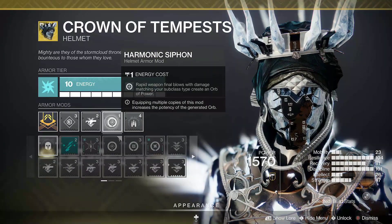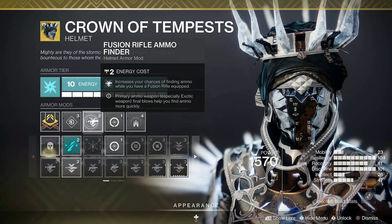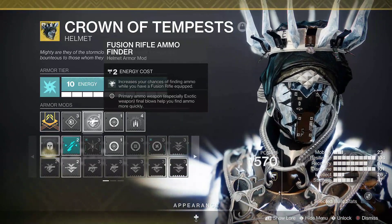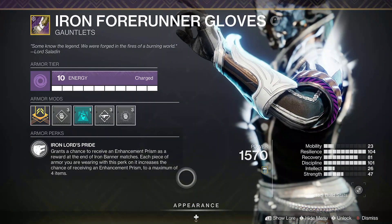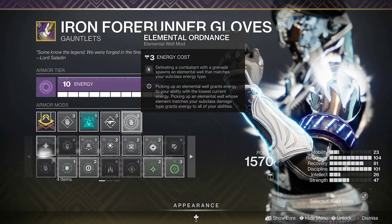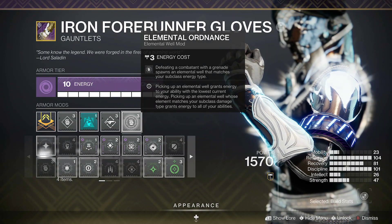I have Font of Midas, Harmonic Siphon, and Fusion Rifle Ammo Finder on my helmet, since we're using the new exotic from the season pass which is a fusion rifle, so this helps out the build. My gauntlets are void and I have Elemental Ordnance on them. I focused on high resilience and high discipline as you can see in my stats.